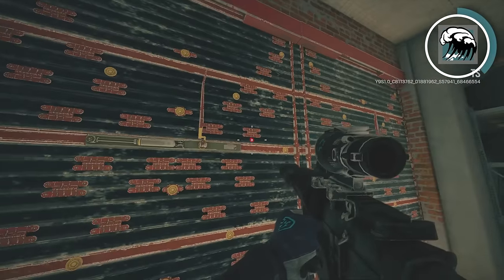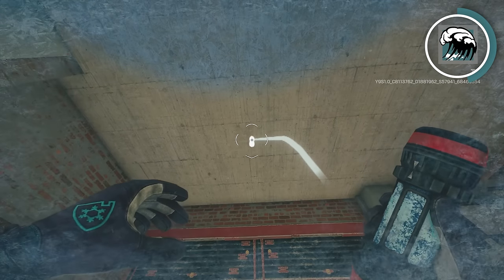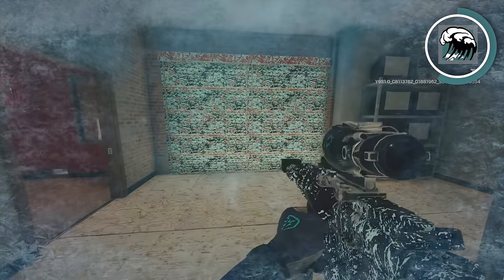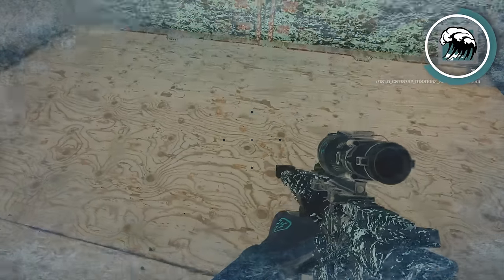As you can see, if I put my Tubarão canister up here, all of this wall will be frozen. So it doesn't matter exactly where you place it, which means you can give your Kaid a little bit of room to put a Kaid claw, let's say, at the bottom of this wooden wall.